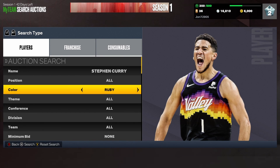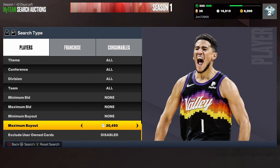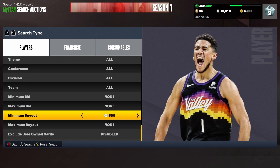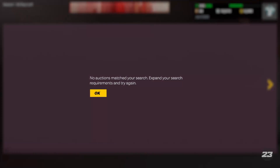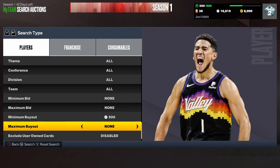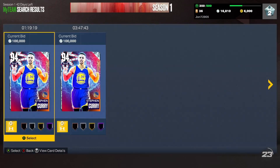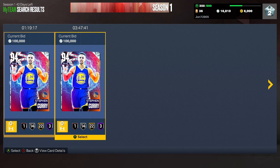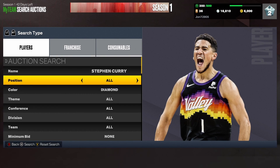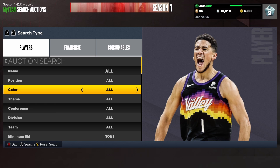You do need to get your MT up a little bit. The next filter is the Steph Curry diamond — just do minimum buyout 500 and keep refreshing. There are only two of these cards up on the auction house right now. He is going for a bid, as you guys can see right here — two up, a hundred thousand. We'll see what they sell for.